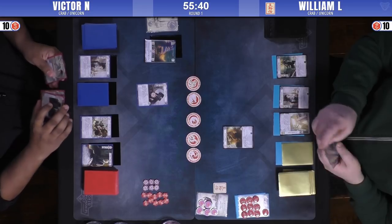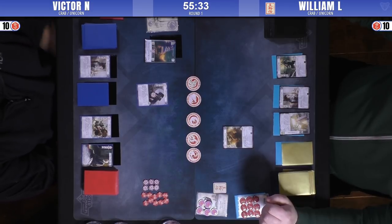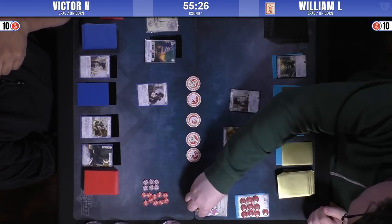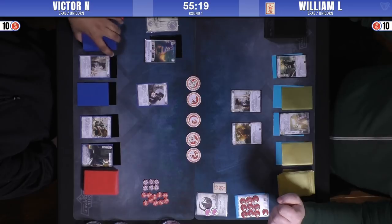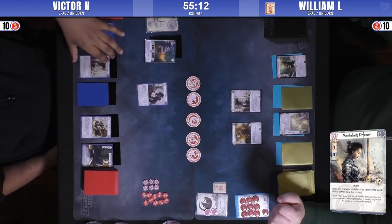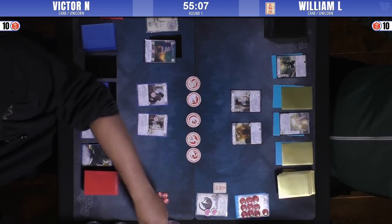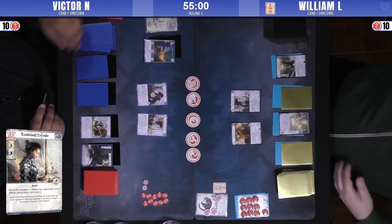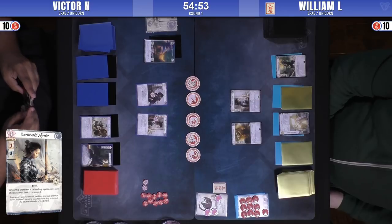There's an Intimidating Heated on William's side, which is a card you see more than you did a month or two ago in Crab. It's got really good stats and an okay ability — just a solid three-drop. He buys the Borderlands Defender, which is good. His ability I don't think is going to come up in this particular matchup, because there's no For Shames, no Amid Defeat. But it's still just a solid character, especially if you can — but he buys it with no fate.